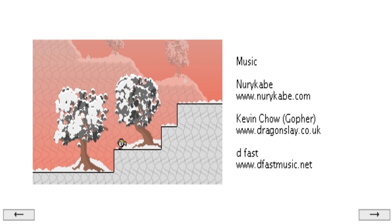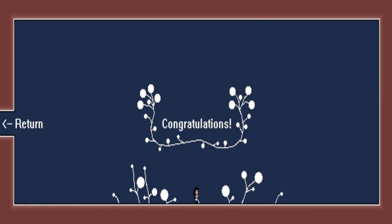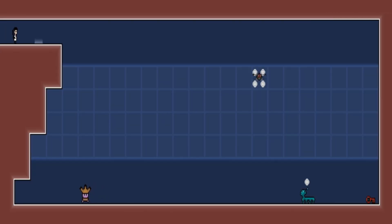And we just have credits. Nuri Kabe or whatever — I don't know how to say it. Anyway, that's the person who did the music, which is pretty good. Or all three did the music I think — Kevin Chow and D-Fast. The dialogue was all written by those people I suppose. Congratulations. I just decided to go around the room and just walk. Is there an item right there? A key — sweet.